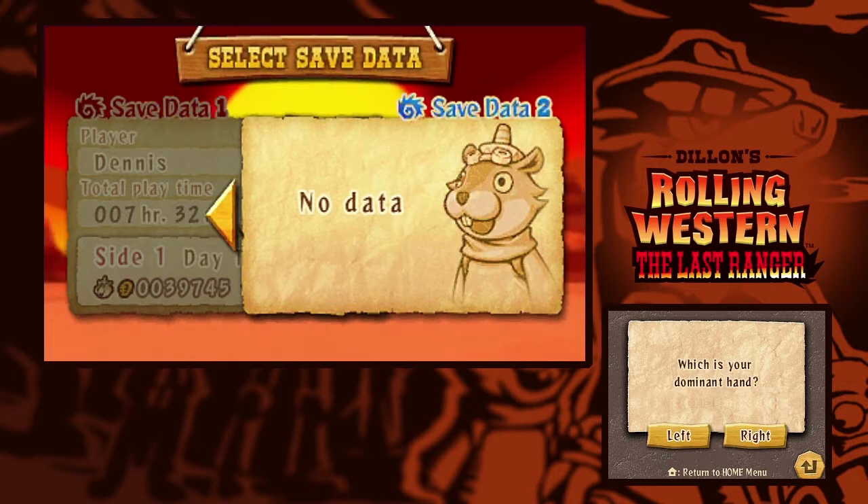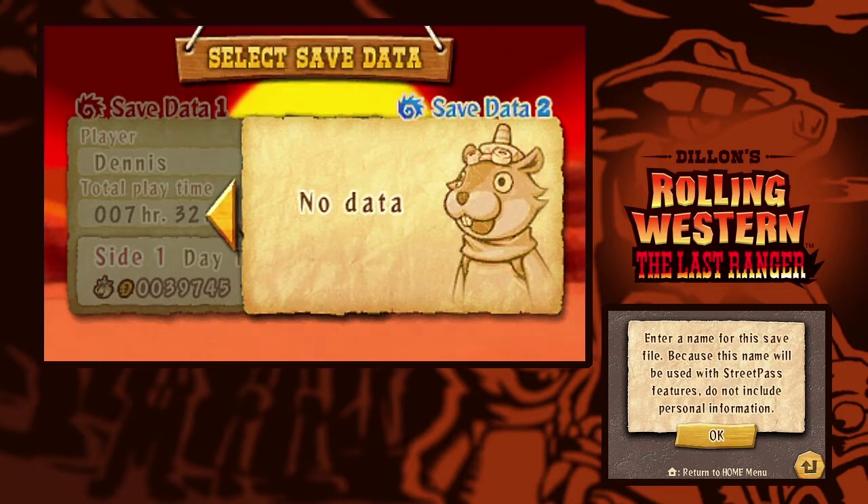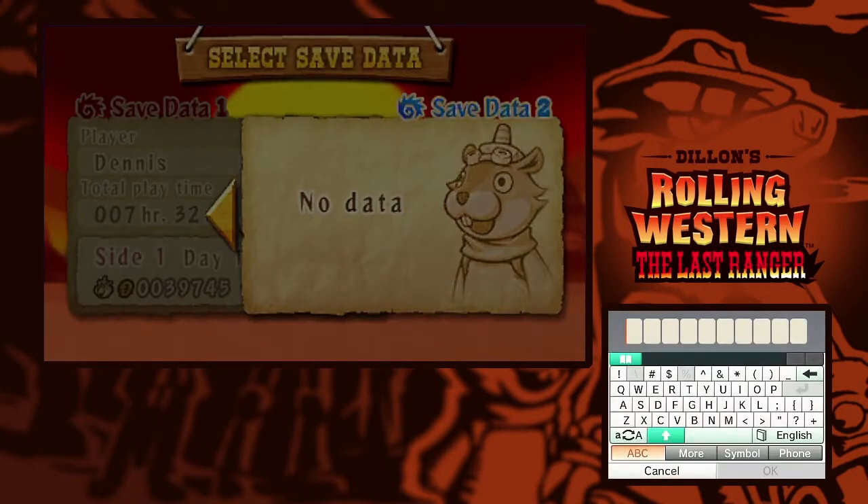Let's begin. I am a dominant left hand, but I love using the circle pad to move around, so I'm going to keep with right. We just need to enter a name. I've only called myself Dennis, and I don't think it does anything to the game when you type in a name. It's just for Street Pass, and considering things, I don't think we are going to be using that much Street Pass. I can't name it the same as the other one. Let's go with Menace. That way you save Dennis, they go together, you can make Dennis Menace. That's probably not that interesting or important.